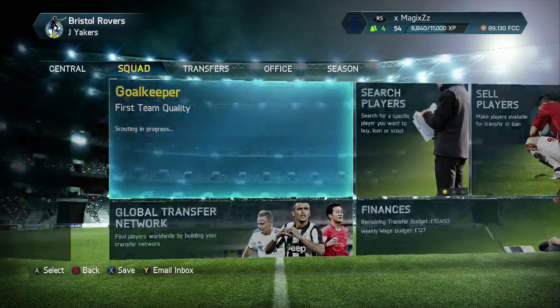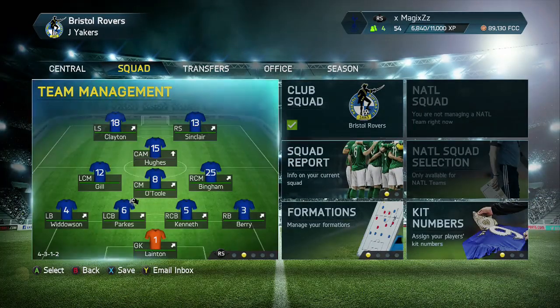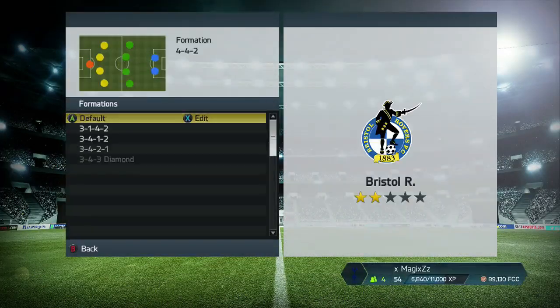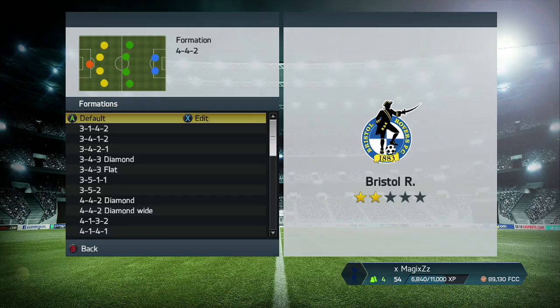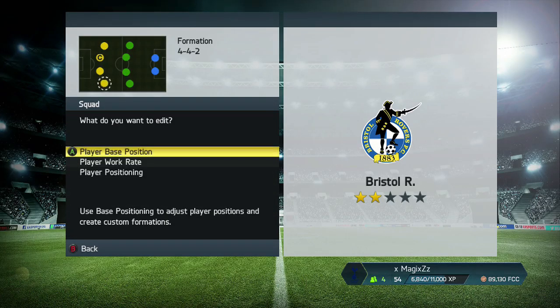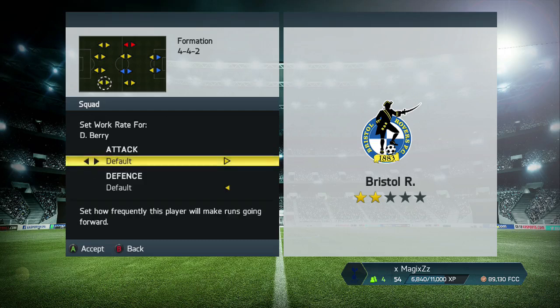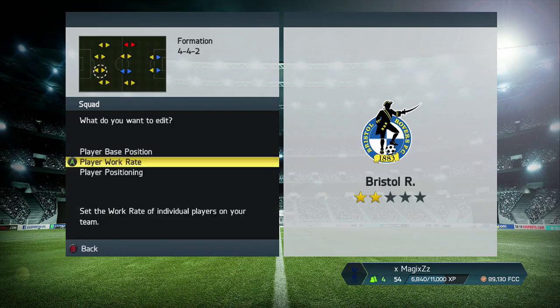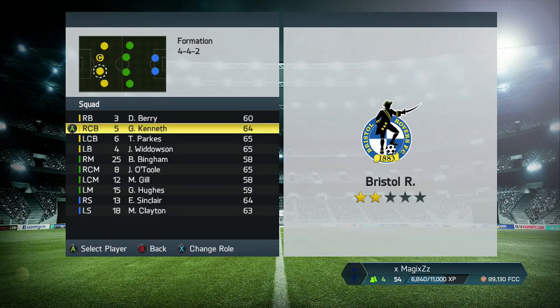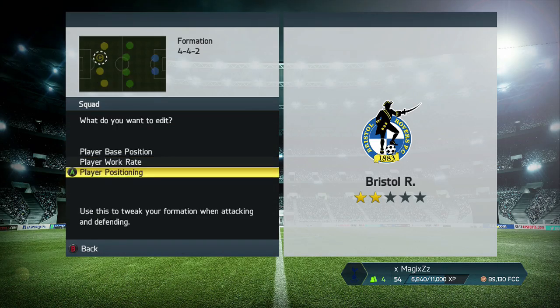First of all, I'm going to be showing you how to change a player's work rates. It's pretty simple when you know how. All you have to do is go into formations on the squad tab, then press X to edit the formation, click on the player you want, click on player work rate and change it. It's set on default at the moment.